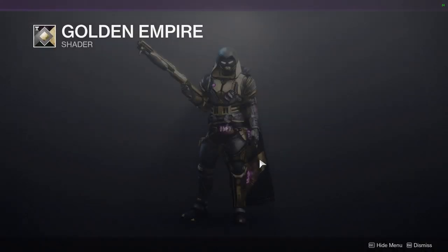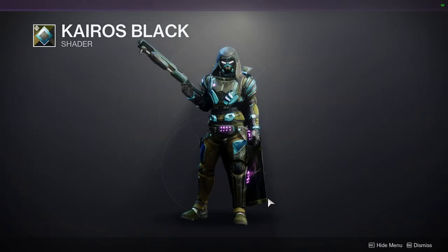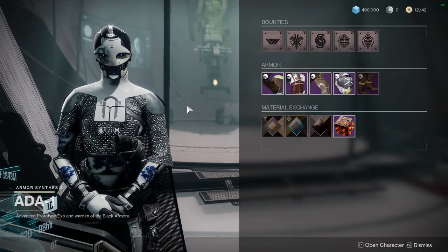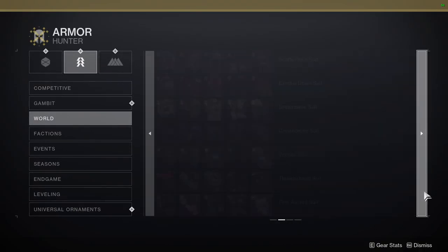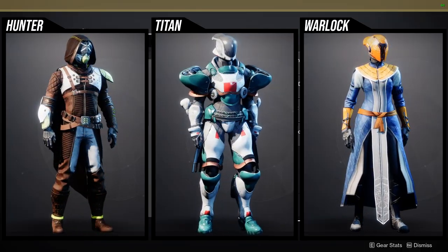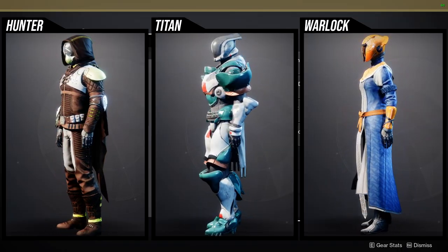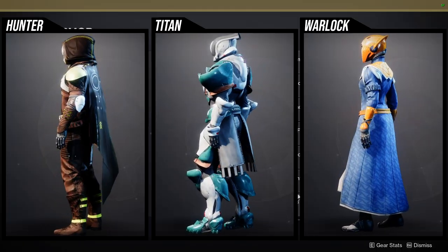So Golden Empire for the first shader. You will notice that the purples do not change color, which is very unfortunate. Then Chiro's Black, and then New Monarchy Diamonds, which I love — that shader is one of my favorites. For the armor set, it's going to be the Icarus stuff for Hunters, Titans, and Warlocks. For Hunters, I'm not the biggest fan of the helmet specifically because the white pieces in the visor do not change color. There are a lot of pieces here that don't change color — the boots, the cloak. The yellow and white pieces on the cloak, helmet, and boots do not change color, which is very unfortunate.